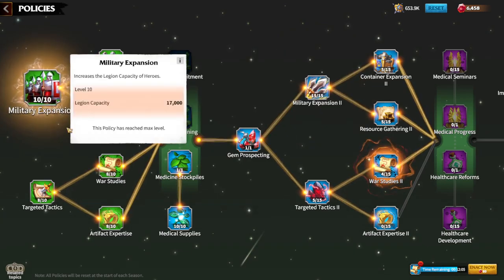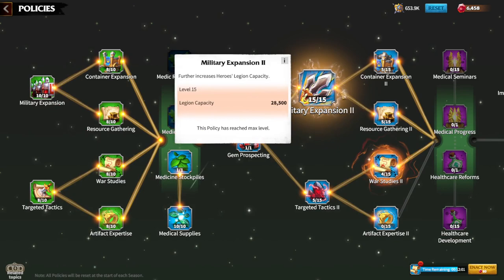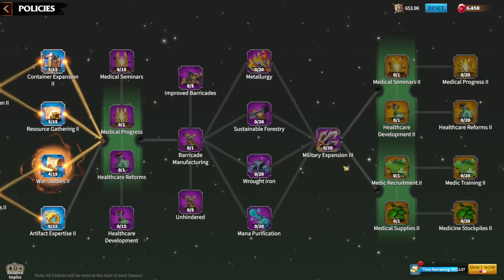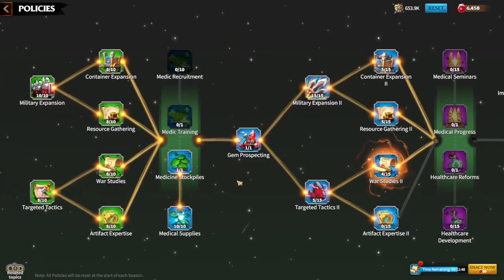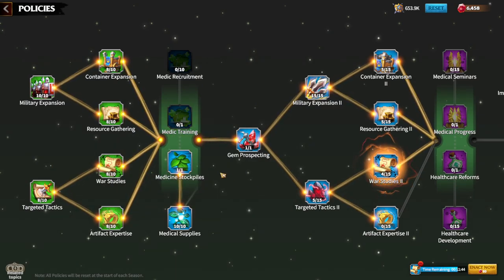As you can see, I'm on Season 1+ and both my military expansions are maxed. I did not progress through to military expansion 3, but in general, why are policies in the game? Policies are in the game to help people have a better hospital — that's my opinion.